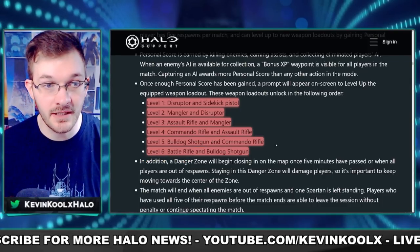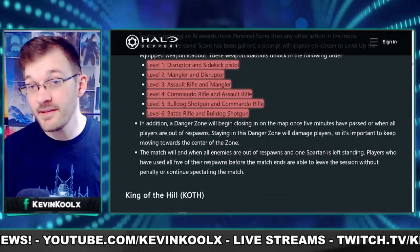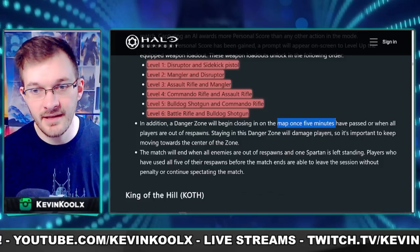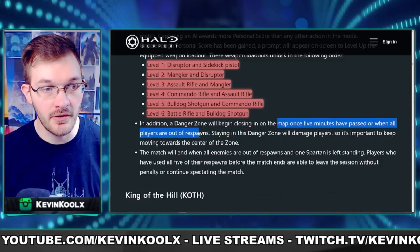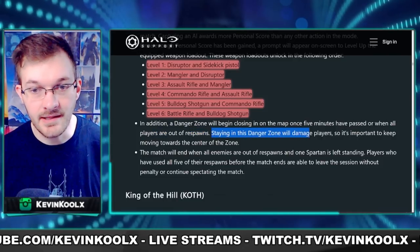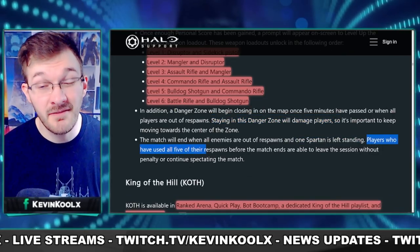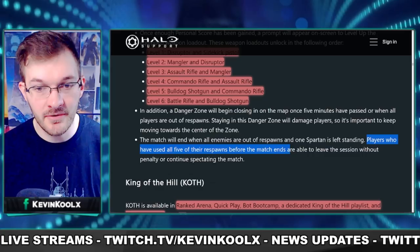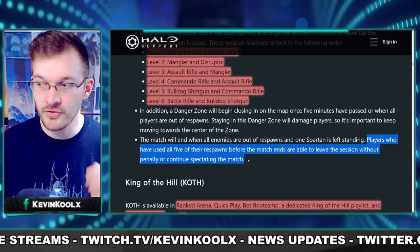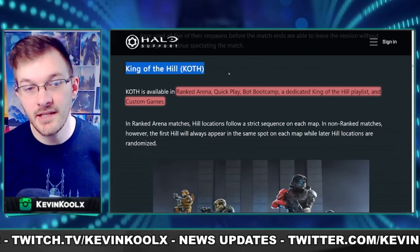The loadout progression starts with a Disruptor and Sidekick, then adds Mangler, Disruptor, Assault Rifle, Mangler, then the Commando, then the Bulldog shotgun, and finally the Battle Rifle — each new unlock replacing the previous weapon. The zone mechanic starts closing after five minutes of play or when players run out of respawns. Players who use all five respawns can leave without any penalties.